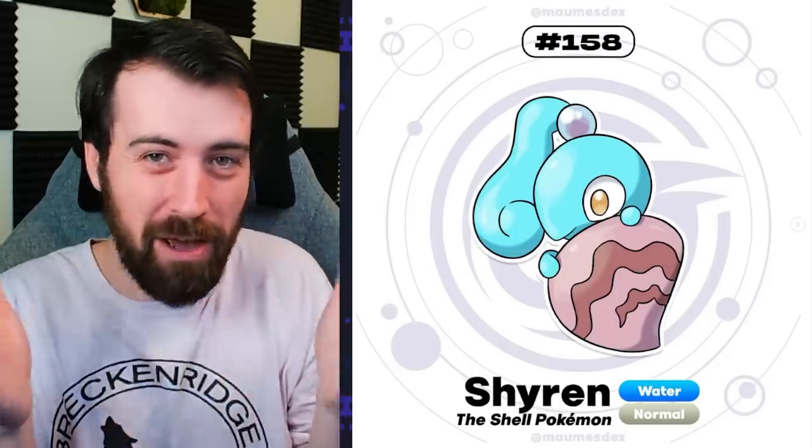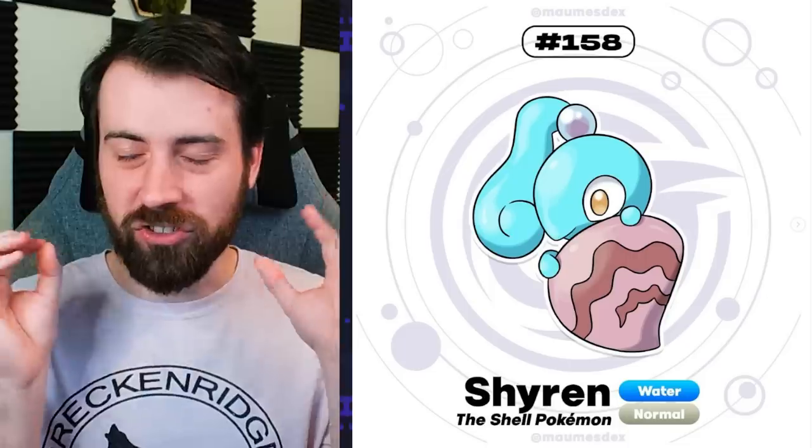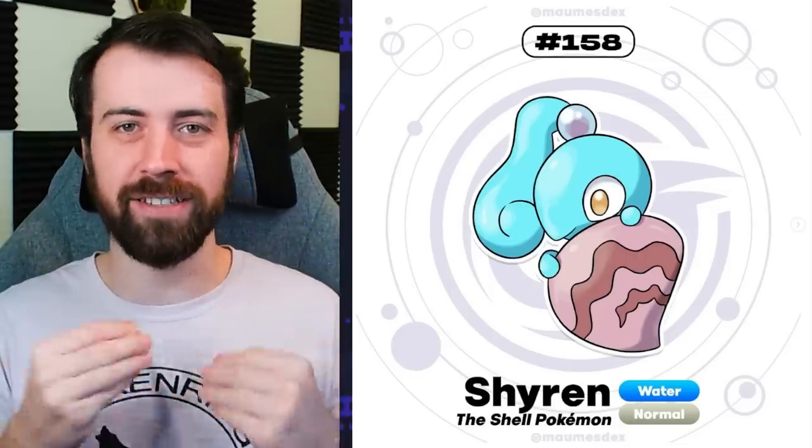Next up, we have Shiren, which is a pre-evolution to Crushella - the one that had the huge eye from Keanos. And that name is so good. Shiren - like a shy little siren. I love that idea. And she's just in her shell, literally - she just hasn't come out of her shell yet, like Crushella will. I love how it plays into the concept rather than just making it smaller. It has its own concept in and of itself.